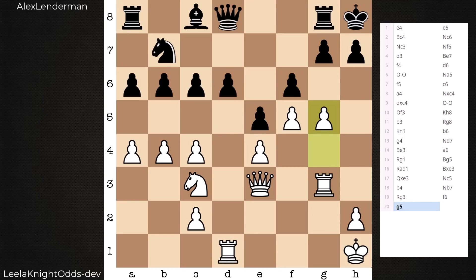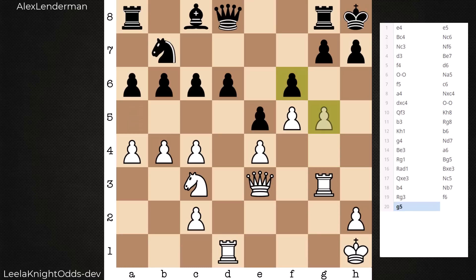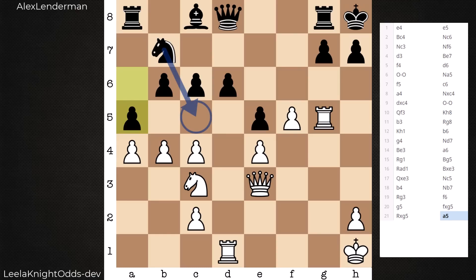F6 is met with g5 — the g file will be cracked open. Black pretty much needs to take here; this is the best move in the computer's eyes. If you don't take and try to carve out a square for the knight with a5, this is looking a bit too scary — already considered equal — with ideas of a sacrifice on h3. This pawn has been allowed to go a bit too far. Best is to take, the move in the game. Rook takes, maintaining the queens. Now we have this idea of a5, getting this square for the knight. B5 is the reply — white is doing similar, carving out a square for the knight on d5.